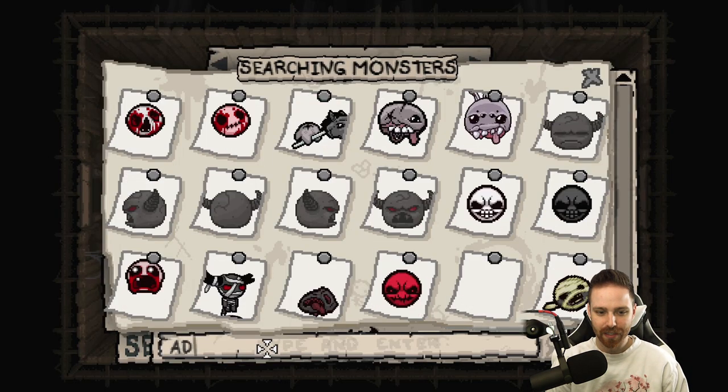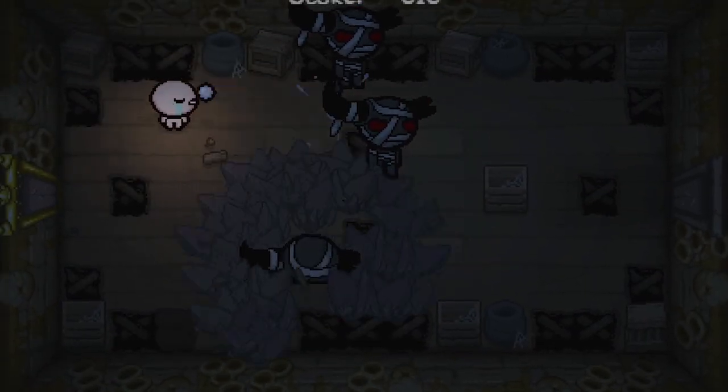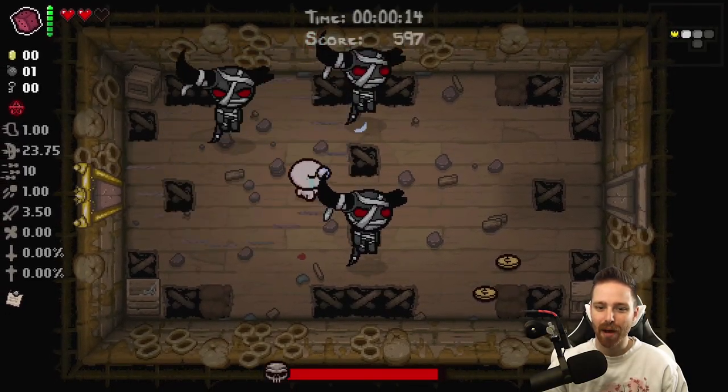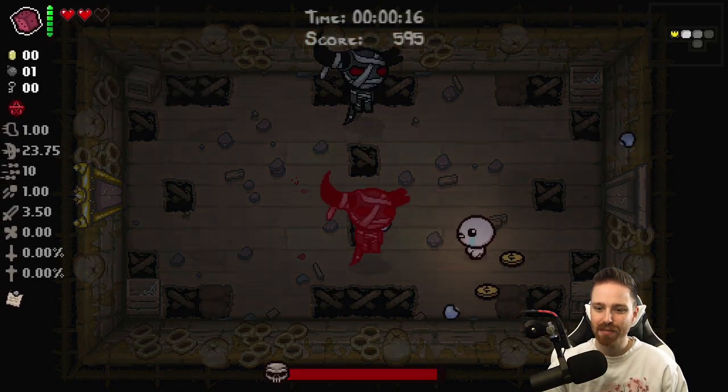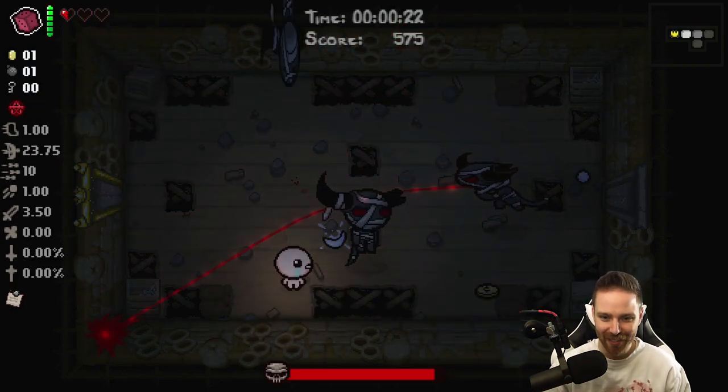Every enemy is adversary. This will be fun. Just a normal first room here, right out the gate. Starting off strong, I think. An all-adversary run might be possible if every single item is magic mush, and I was able to pull off a couple lucky magic mushes right off the gate.